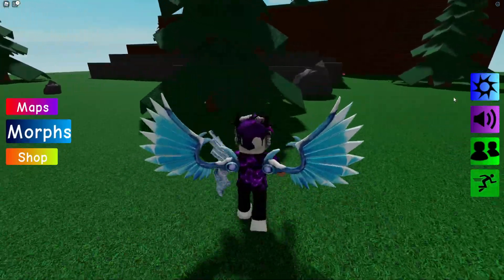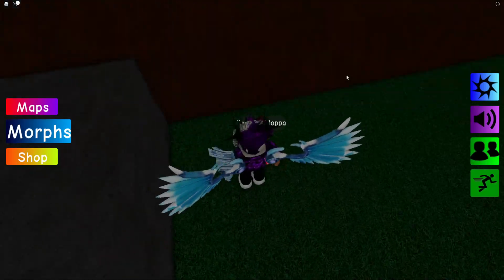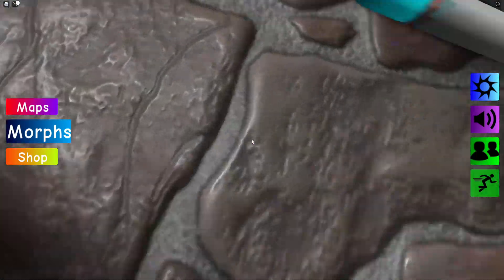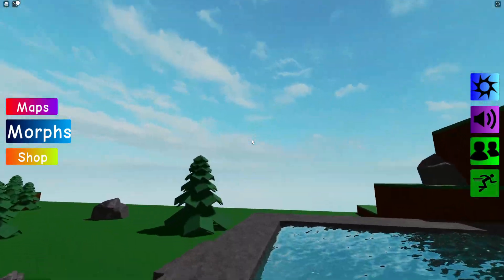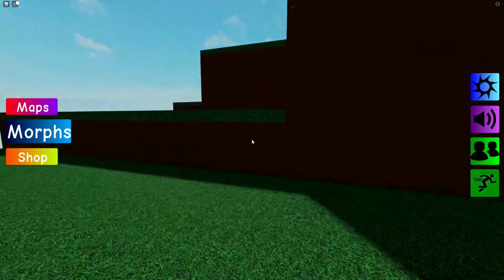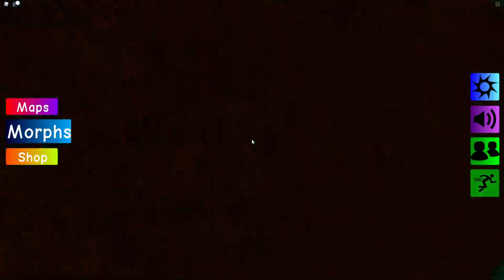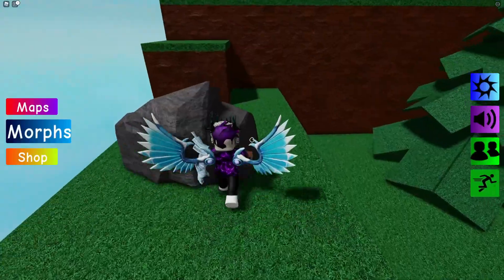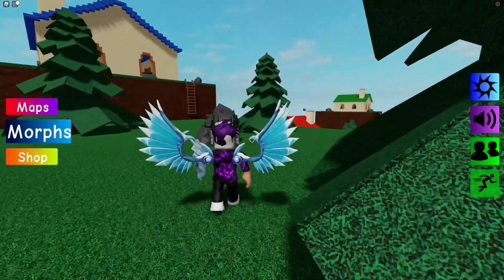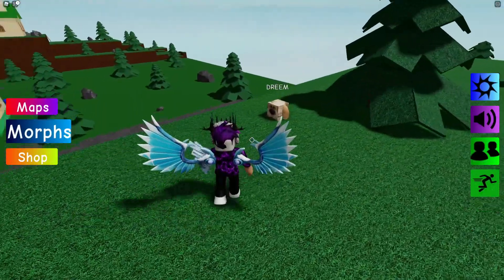Next, let's teleport back to spawn. We have this next flopper over here — claim that one right now. After that, you're going to want to go underwater and claim the Water Flopper. After that, we're going to come all the way around, jump up here, then up here, and just on top of this tree we're going to find the Clown Flopper.